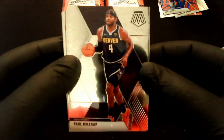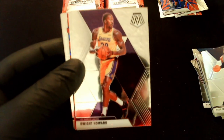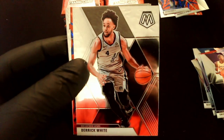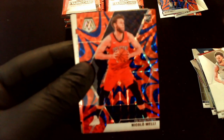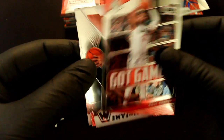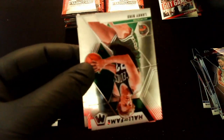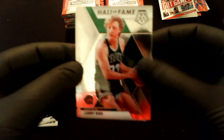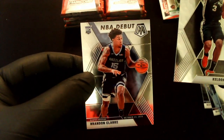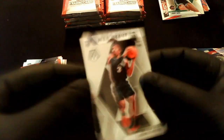Pack 3: Paul Millsap, Dwight Howard, Derrick White, and Nicolo Melli rookie on the reactive blue. We've got a Got Game Paul George insert, a Larry Legend Hall of Fame insert, a Kelvin Johnson rookie card, and an NBA Debut Brandon Clark. More rooks — not the ones we're looking for in this particular year, but still got lots of packs left to go.